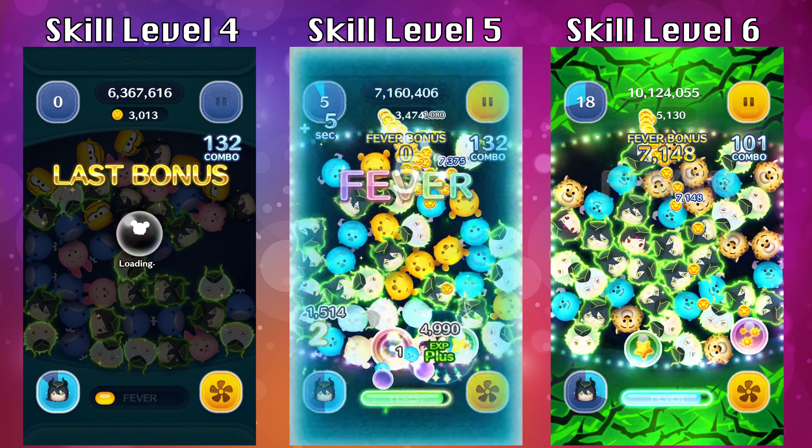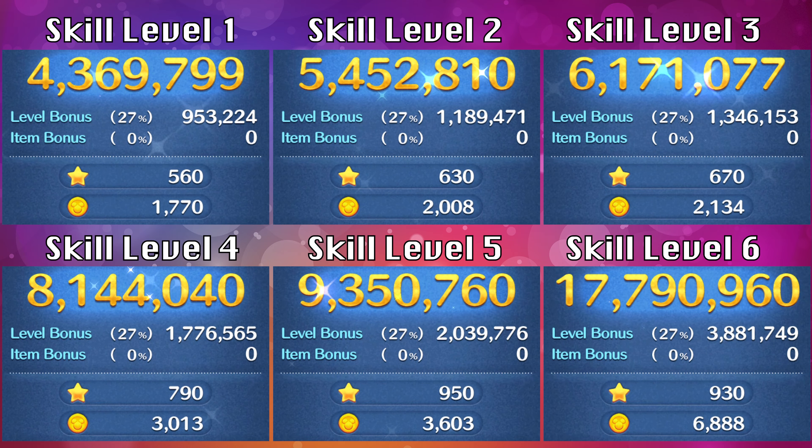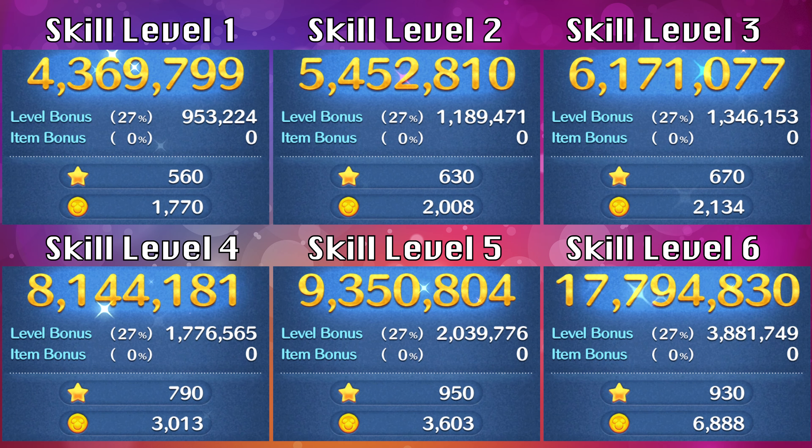Now let's take a look at the results for all 6 of these gameplays. At skill level 1, I ended up with 1,770 coins and 4.3 million points — already pretty good even at skill level 1. And if you look at skill level 6, I was able to get 6,888 coins with 17.7 million points. So this zoom is going to be good for coins as well as for points.